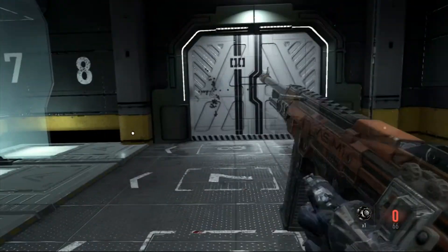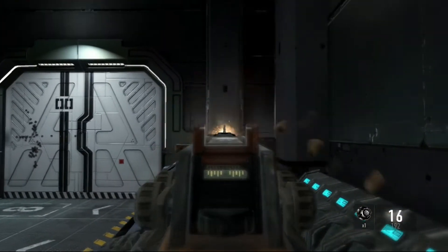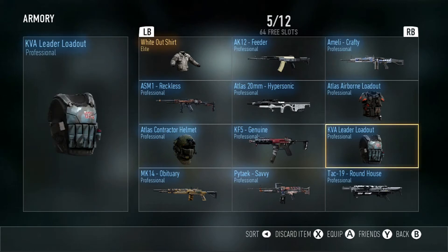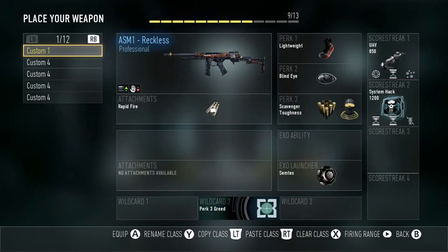This is some good information because if you are looking to rank up all the way to master prestige and grand master prestige, that is 30 prestiges, and 30 times 5 does in fact equal 150 free advanced supply drops for you guys to get.